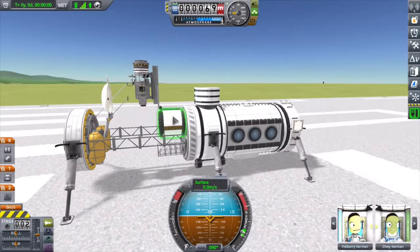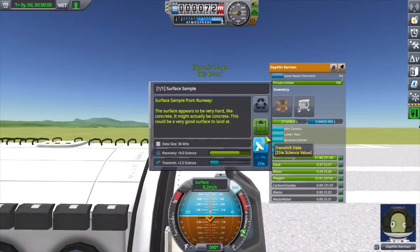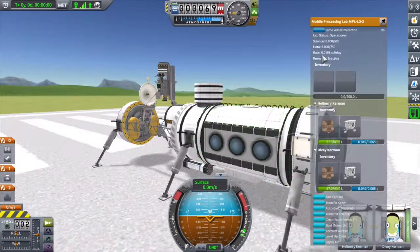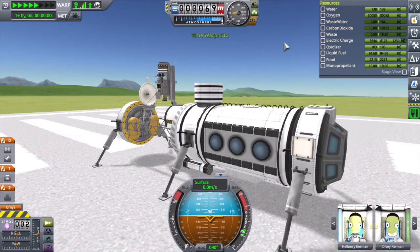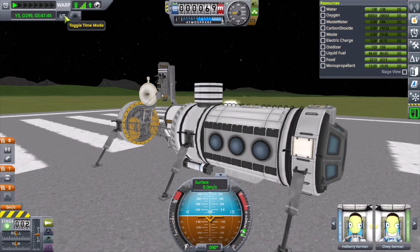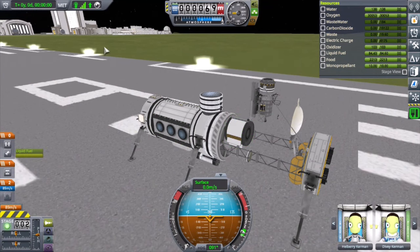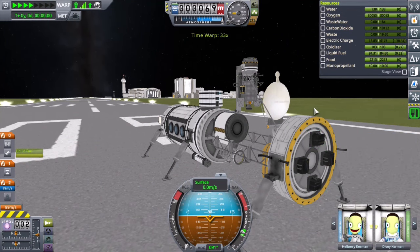Here you can watch me do a little test run on the runway. I do it a couple of times, looking for power consumption. I'm toggling those fuel cells on and off and loading up some experiments so I can turn the mobile processing lab on. This is in broad daylight but there are no solar panels, so my electric charge is dropping — the fuel cells aren't going to keep up. That was my suspicion; this test was to see how short they were going to fall.